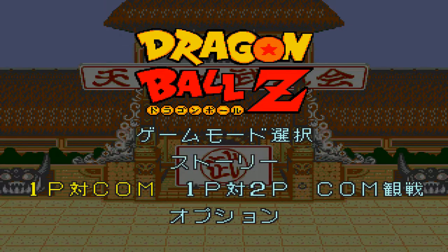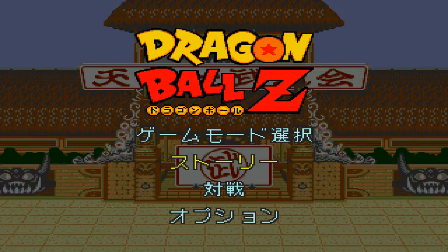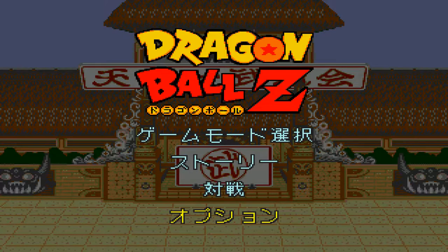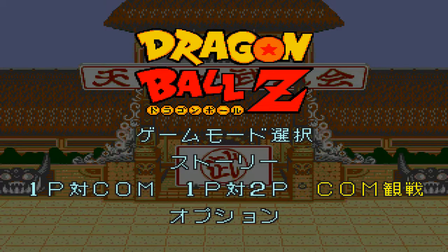After the Game Boy Advance, the next handheld console was the Nintendo DS and then the Nintendo 3DS. The sprites in the Nintendo 3DS game are really good — the game was named Super Butoden or Ultimate Butoden or something like that. Someone ported much better sprites for Android 18 to this older game for the Sega Genesis, so the resolution is not as good as the port to Mugen.